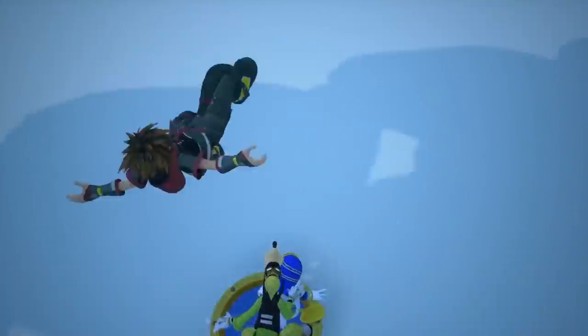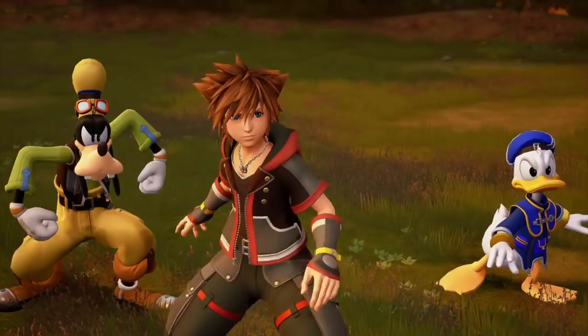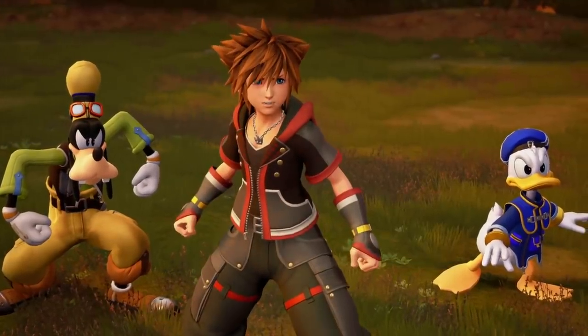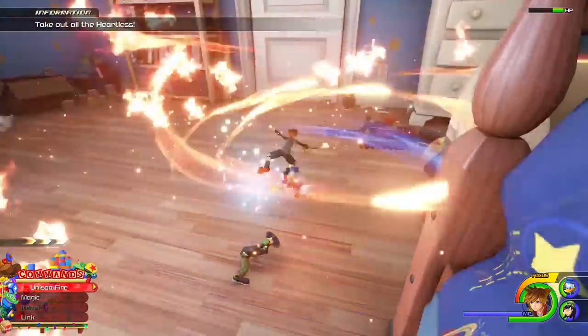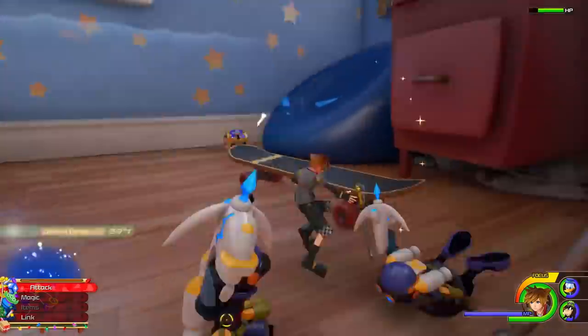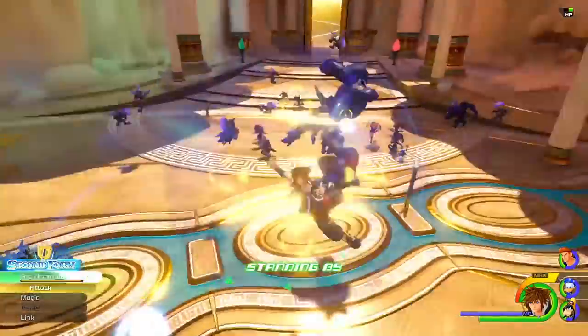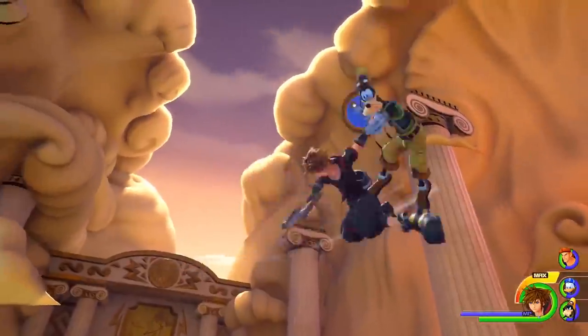In addition to that, in Kingdom Hearts games you normally have party members with you. Playing as Sora, you'll almost categorically have Donald and Goofy by your side. Donald's focus is really on magic, whereas Goofy is more of an attack and defense guy, so you basically have all of those grounds covered. You can also adjust Sora as you want — you have abilities that enhance your Keyblade, or you may want to focus on magic or collecting items. You'll unlock abilities as you level up to customize Sora as you see fit.